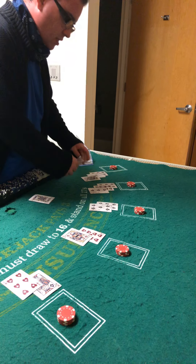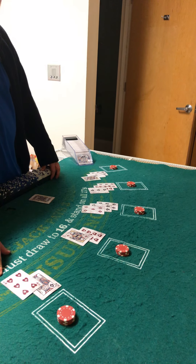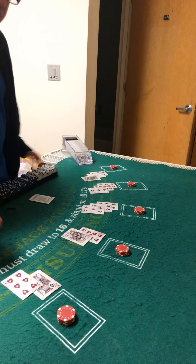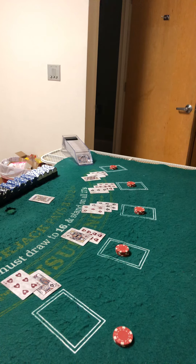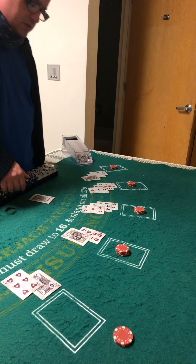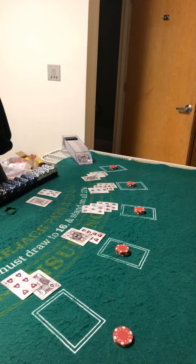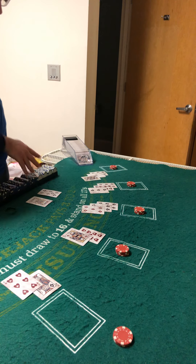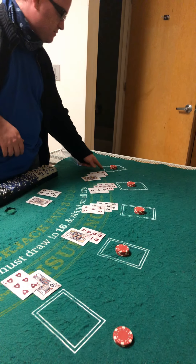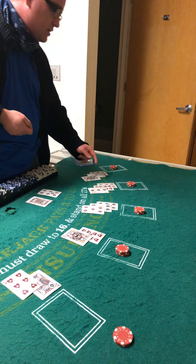Thirteen takes a hit — that's eighteen, nineteen. Nineteen stays. Sixteen should surrender against a ten-value card like a jack. So here we go — we're putting back half the wager and putting the other half in the chip tray. Now it's the dealer's turn to act. The dealer has seventeen. In most common casinos today — well, half the casinos in this country — the dealer has to hit soft seventeen. But this is hard seventeen, so that's basically it. This is seventeen. It's a push. Nineteen wins.